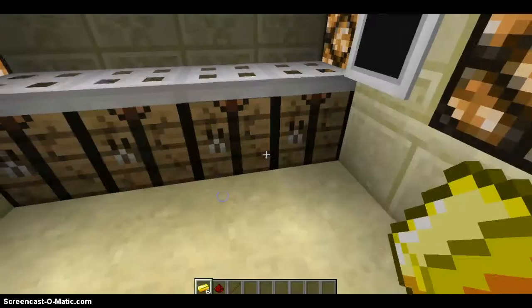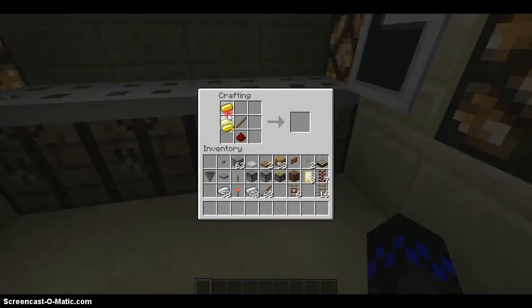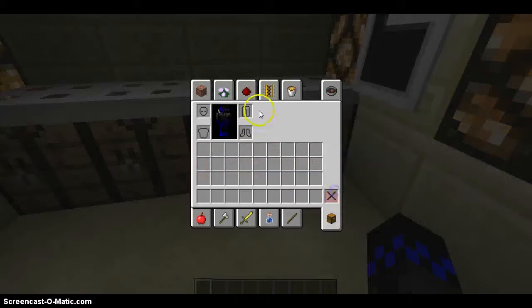There's redstone. Yep. Do you want that redstone? Powered rail. All types of rail. That's easy.